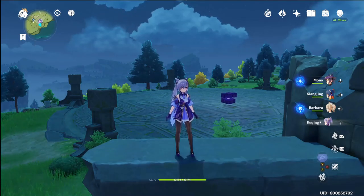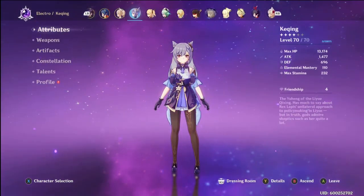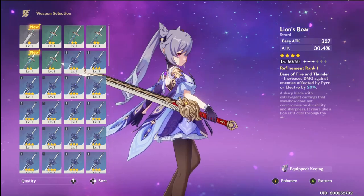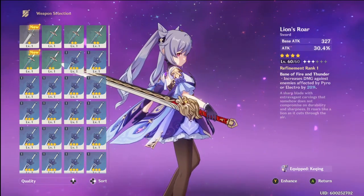First, let's go over the weapon I use. The weapon I use is the Lion's Roar, solely because it gives me that damage bonus of 20% when an enemy is affected by Electro or Pyro. Which is great for her.